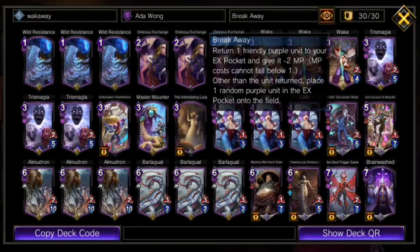Speaking of, Breakaway is one last way to trigger Wakka, and because of the timing of the hero art, Wakka will buff both the unit returned and the unit played. When you can set this up, the value is unmatched.